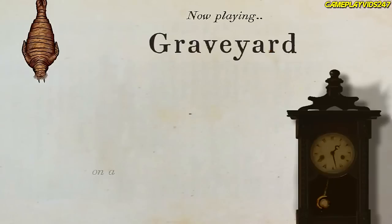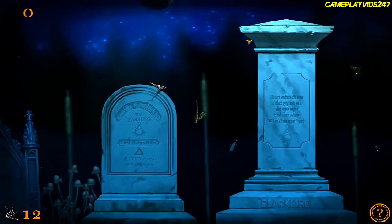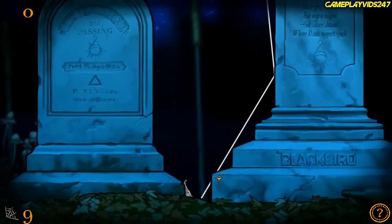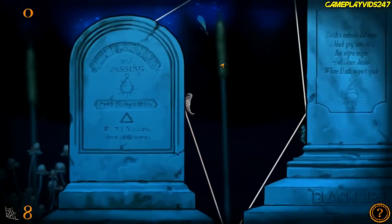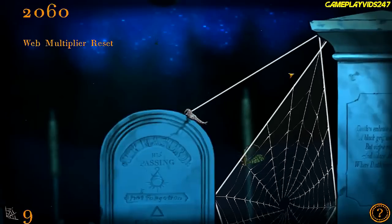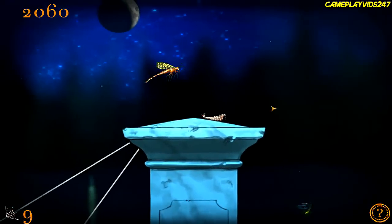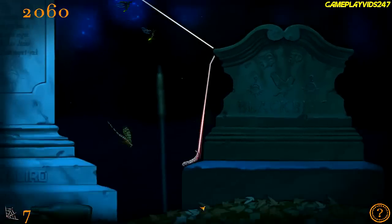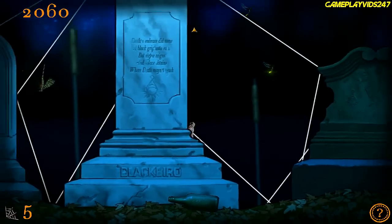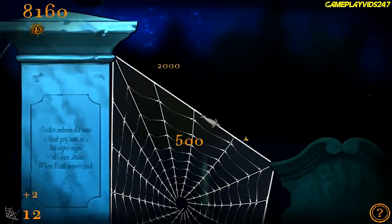Alright, so let's complete the graveyard level now, everyone. Here we go — graveyard time, this should be good. Where's this bug going now? Down here, it looks like. Let me still have a massive web. That wasn't a strong web though, even though it's huge. Somehow that wasn't a strong web. I'm going to try and capture this guy now. Low silk — this will be a huge web though, watch this. Fire out. 12 silk now.